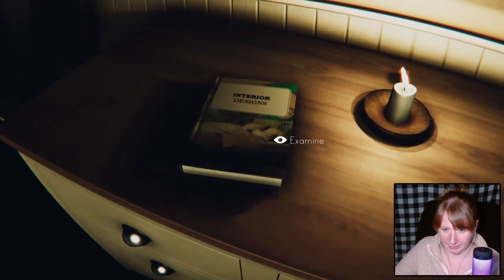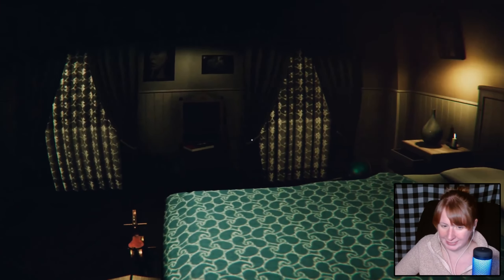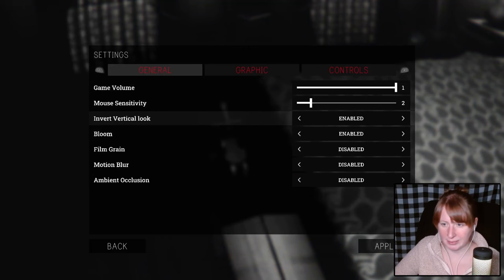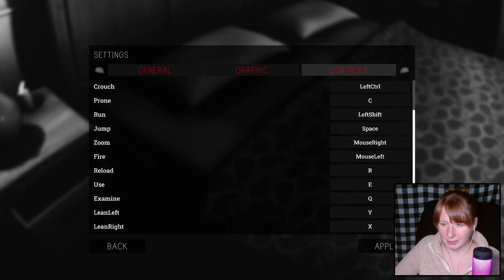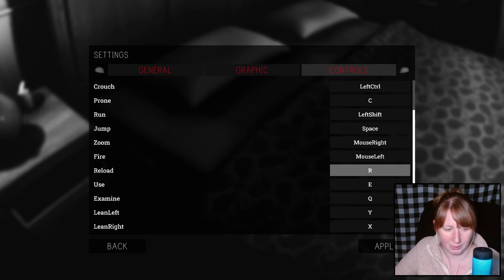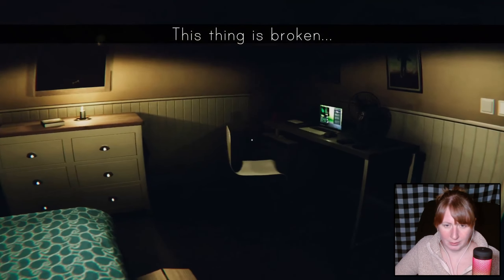How do we examine this? With Q? Interior designs by Annie Loveheart. Q is a weird one. Let's turn bloom back on — I don't know what bloom does, but I feel like I want it. Use is E, examine is Q. Reload? Are we going to get a gun?